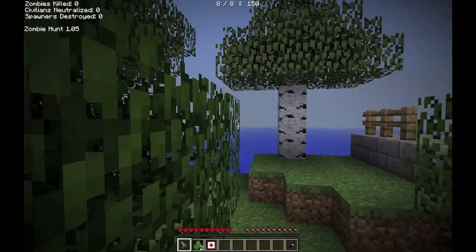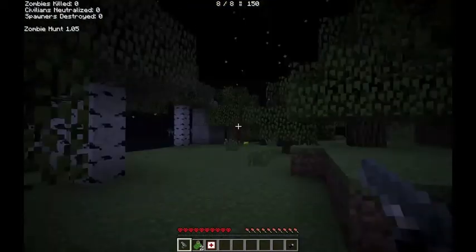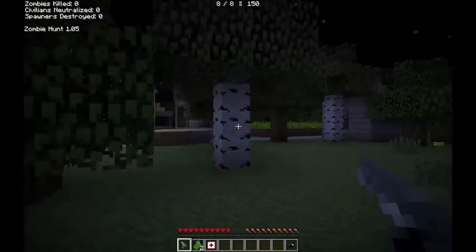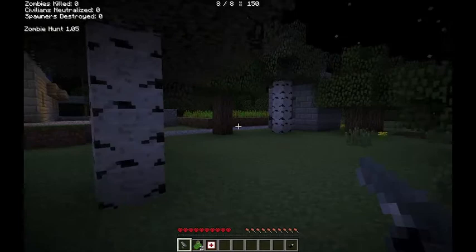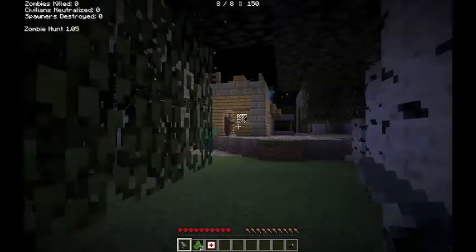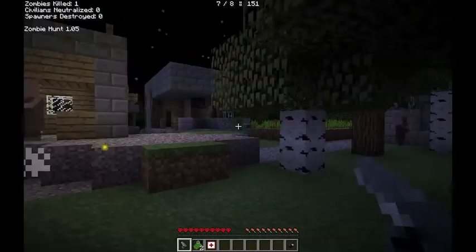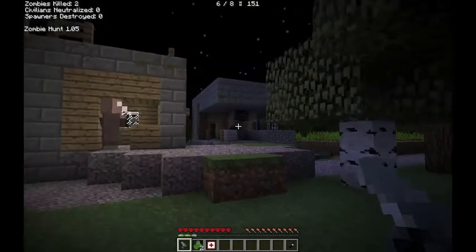I found like four NPC villages right next to each other. You start off with a pistol, two grenades, a health pack, and a radio, and I spawned right next to a village. So this is what you gotta do — it only takes one hit for that. Oh, get owned.